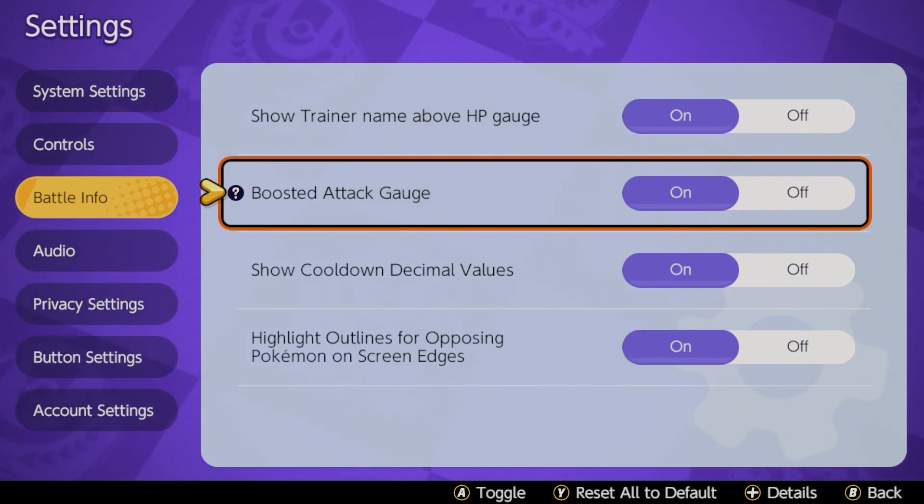For instance, Greninja has three stacks, Cinderace has three, and Garchomp has like five or six. By the time you get up there, you can see how long until the stacks are falling off and when they're coming on.